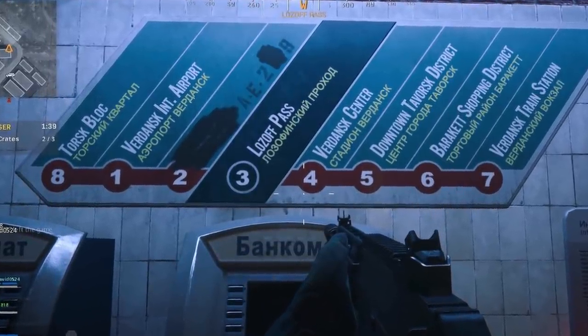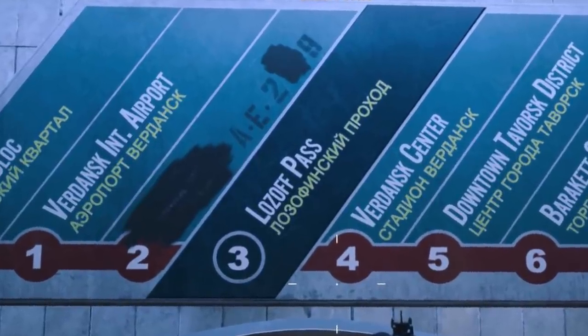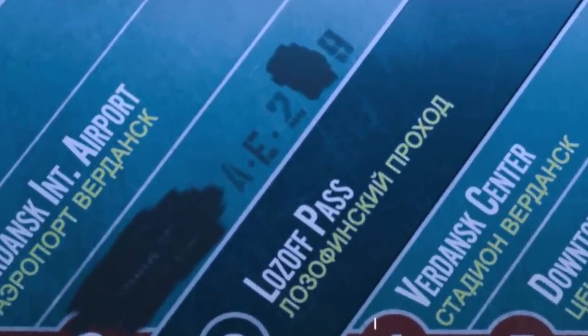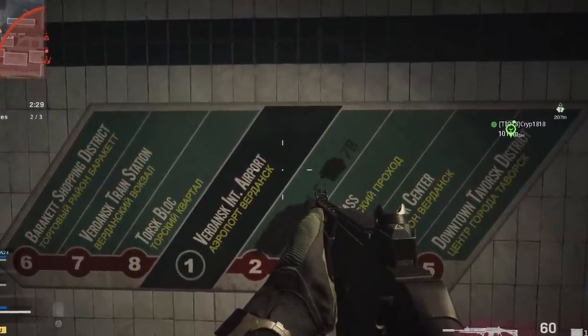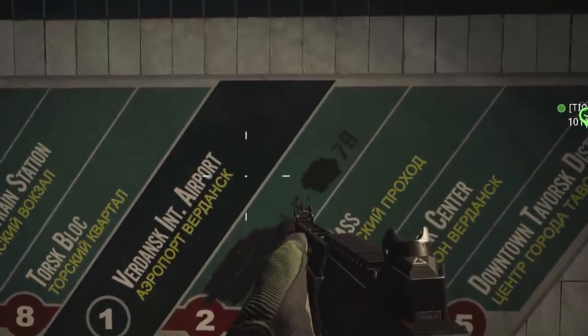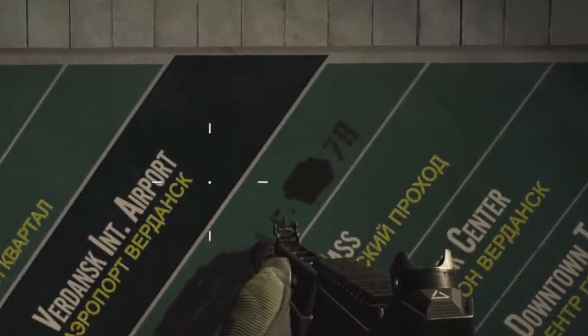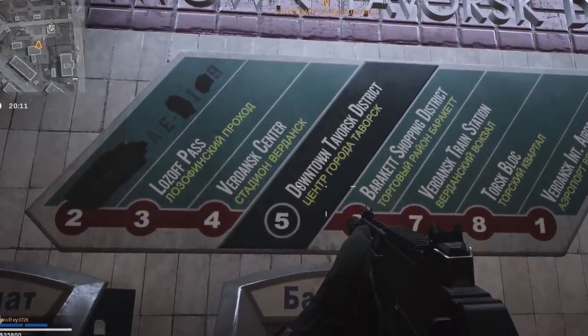When Season 6 launched, one of the first things we noticed when we went down to metro stations is that the redacted part of the train sign — which you can actually see in the trailer for Season 6 — had different numbers redacted at different stations. By putting all of these pieces together, we could see that there was a code that said AE 2179.